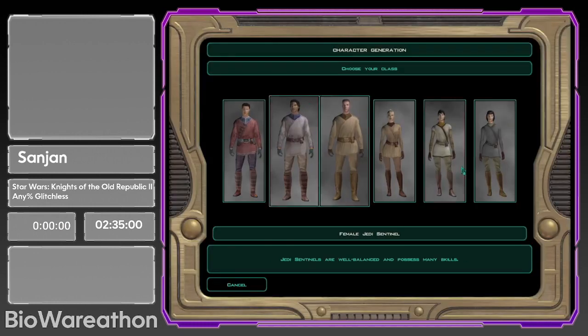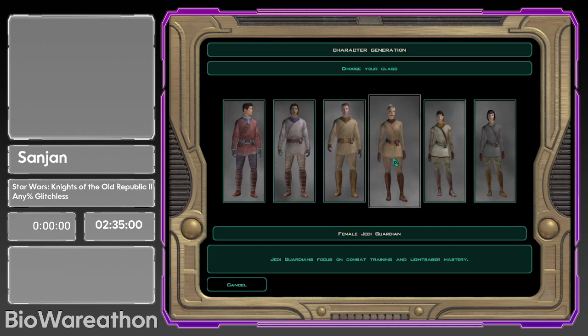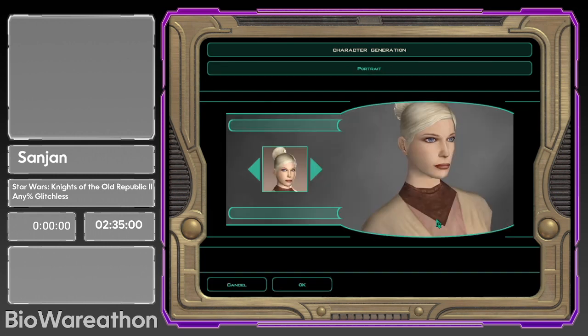Time actually doesn't start since we have to deal with character creation, but we're gonna start with the female Jedi Guardian. Gender is actually important for the speedrun because we specifically need to play a female character — a male character will get Handmaiden, whereas a female character will get Disciple. Handmaiden adds extra cutscenes at the end which we can't skip, and an extra fight, which is really bad. So we're going to pick female because Disciple doesn't add any extra cutscenes.